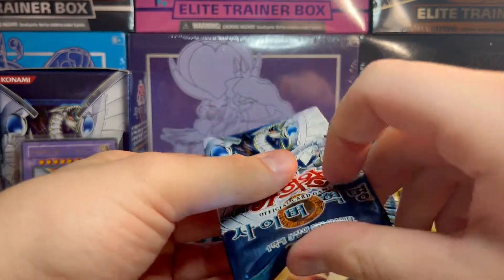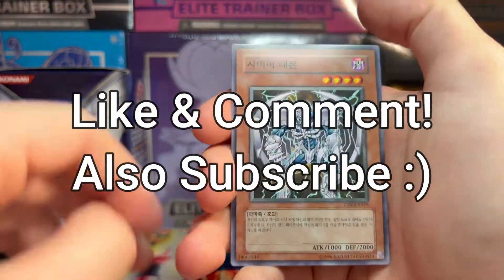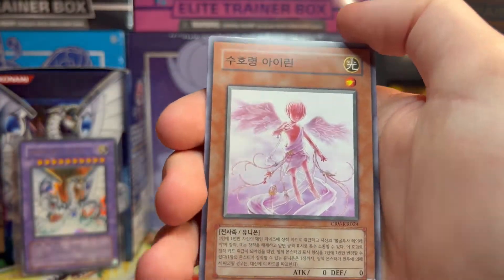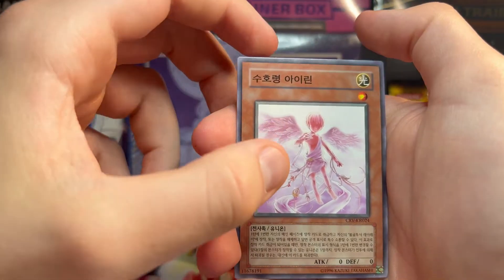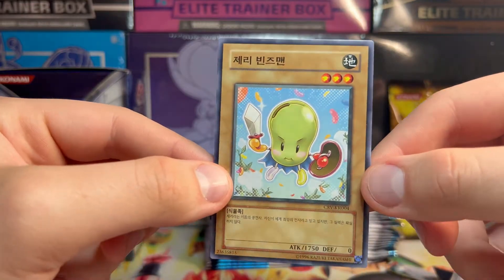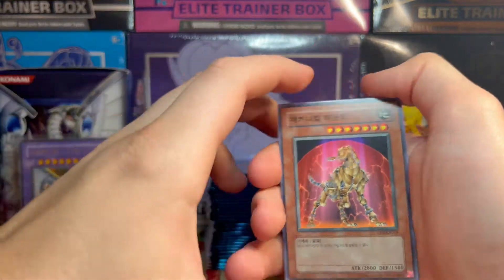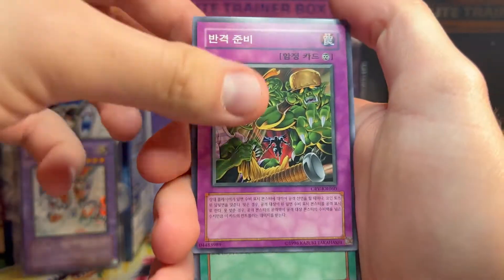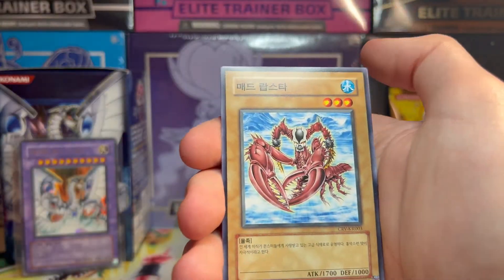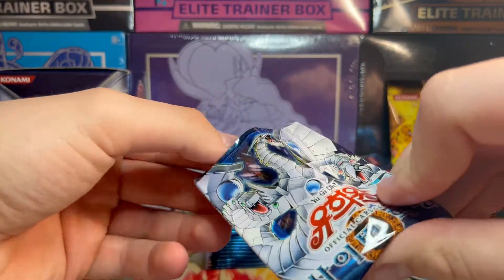If you guys do like me opening up these Korean YuGiOh videos, definitely leave a like and a comment down below. I love opening these and I would love to do more sets. There's a little angel boy that looks like the little boy from Seven Deadly Sins, and that is a little Jerry Bean Man on the end. In the past we've opened Legend of Blue Eyes, Spell Ruler, and Pharaoh's Servant all in Korean, and now we're adding Cybernetic Revolution to the mix — a sweet lineup.